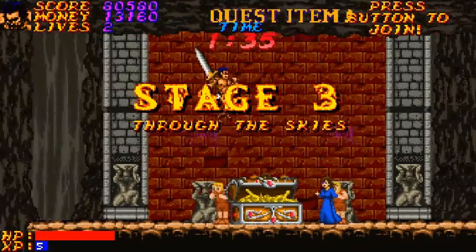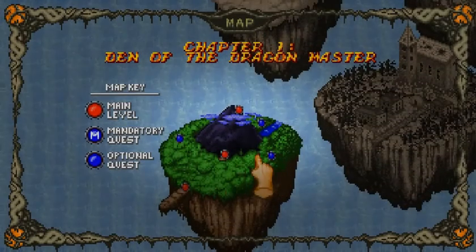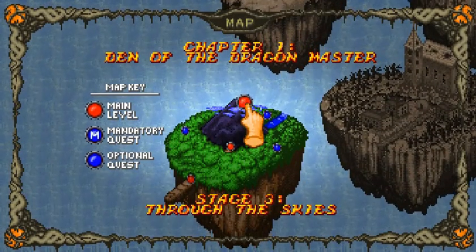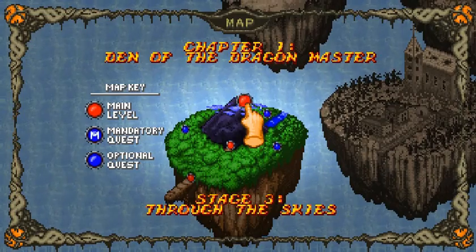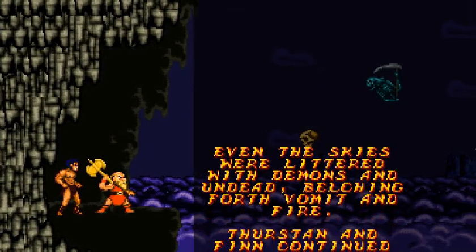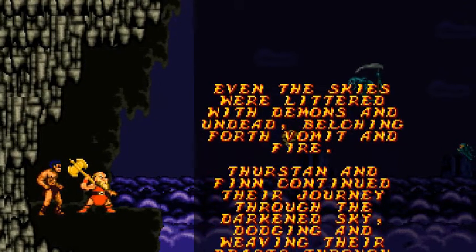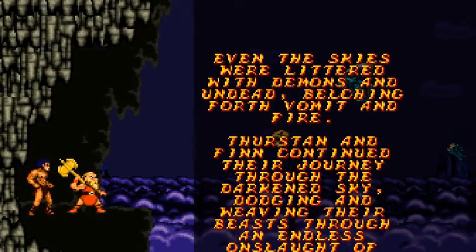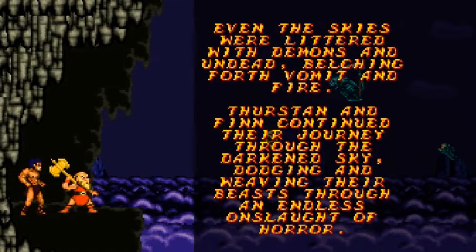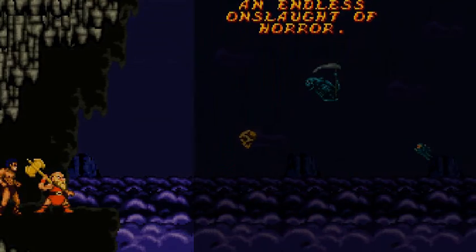Oh, I just grabbed a giant eye. That was weird. I guess we're gonna go through the skies now. Even the skies were littered with demons and undead, belching forth vomit and fire. Thurston and Finn continued their journey through the darkened sky, dodging and weaving their beasts through an endless onslaught of horror. And that was all there was to this intro.